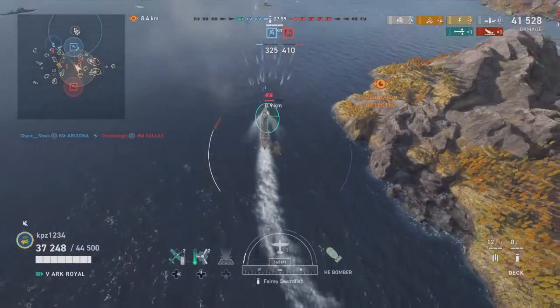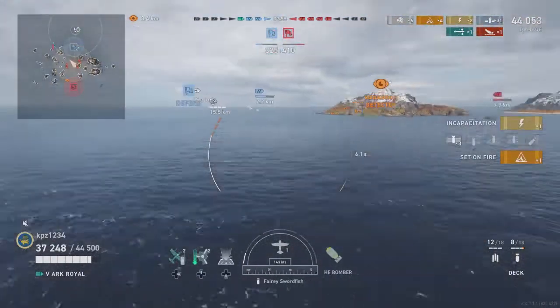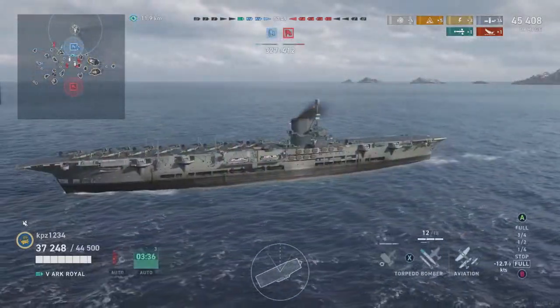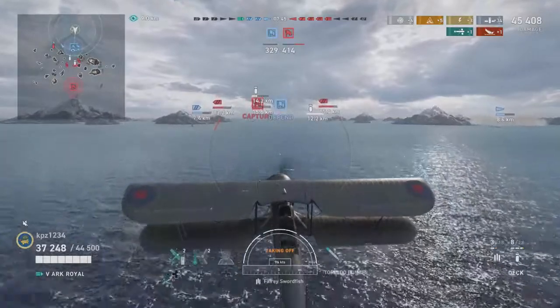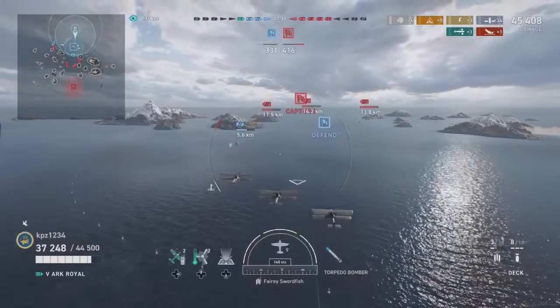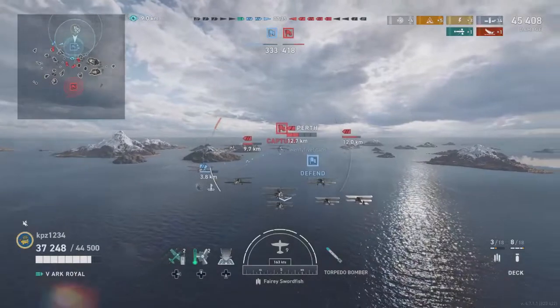We'll go back for the Perth, line him up with a pretty good drop, and set him on fire with just three bomb hits. RNG must not like me very much against the California. Quick note: anytime you're going into an enemy ship and you're in interlocking AA fire from two enemy ships, you're going to tear your planes up. So try to avoid interlocking fire when you're doing these drops.